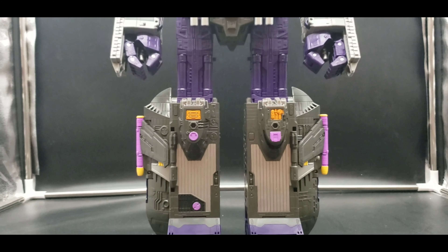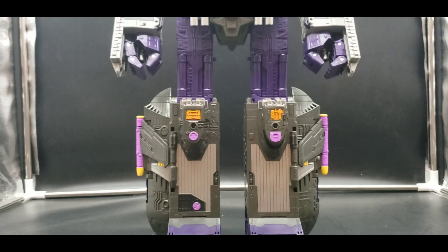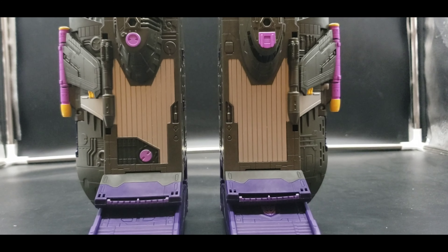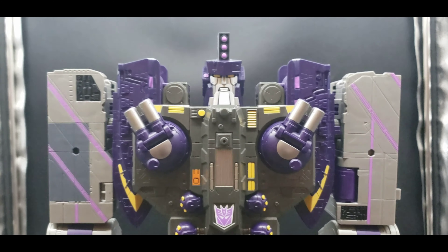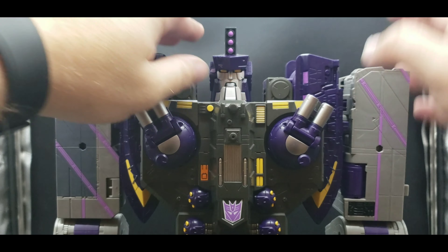Articulation. Let's take a look at the head — really, really nice. Silver face, yellow eyes, got the pink on his big mohawk, big chin. All those details that we saw in each individual alternate mode are now in his robot mode. Very, very nice. The head only rotates — there's no up and down, no movement of the mouth. That would have been cool, but it's alright.